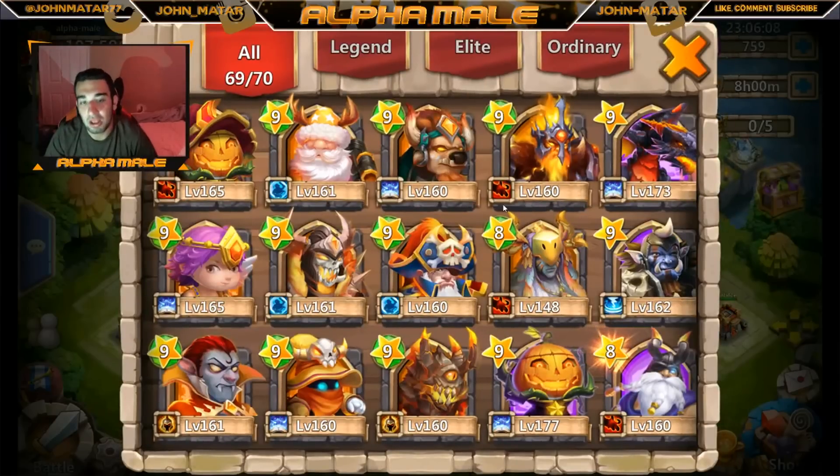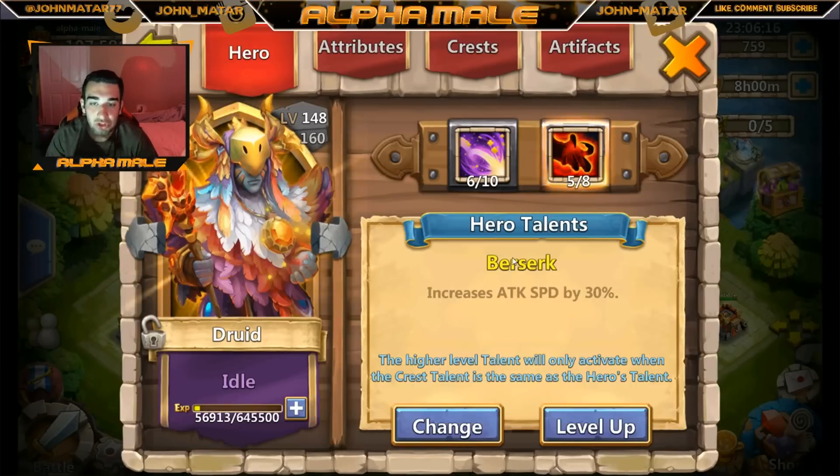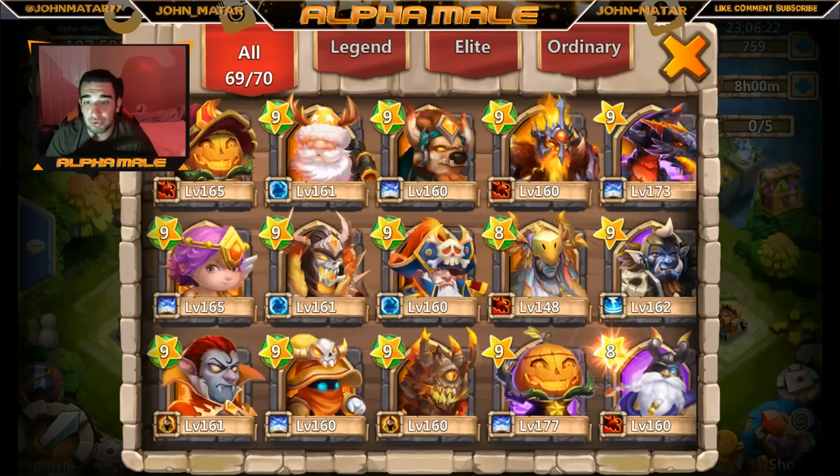There you go — beautiful little animation, a little spark, a little light ball. She's now nine stars. The only evolved hero that's not nine stars is my Druid, but I rarely use my Druid at all. Maybe the Druid will be more important down the line, but I'm not using him right now.